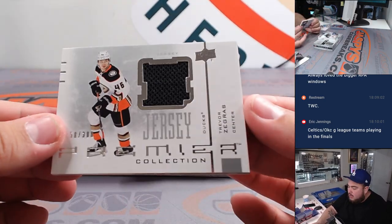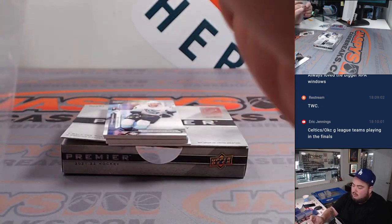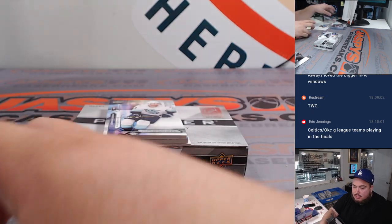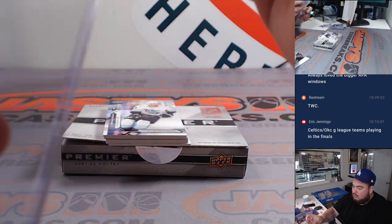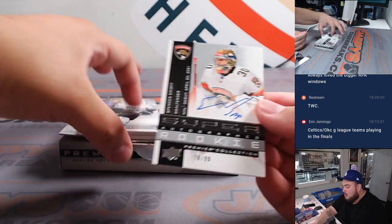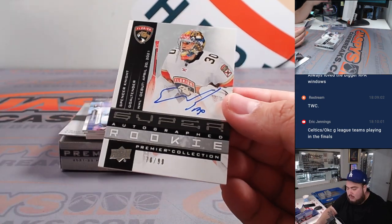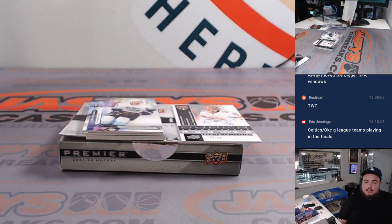We got a Trevor Zegras for the Ducks and a Kaelin Addison for the Minnesota Wild — so Minnesota Wild on the board there, Ducks for Mike Tower. And then we have a Spencer Knight, very nice, numbered to 99 — Super Rookies autograph to 99 — another one there for the Florida Panthers, Joe with the last ball of mojo. Nice Spencer Knight.